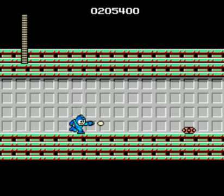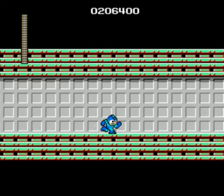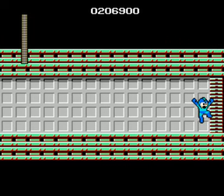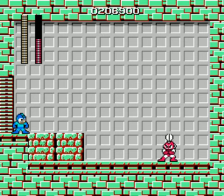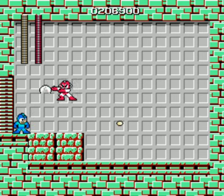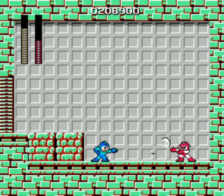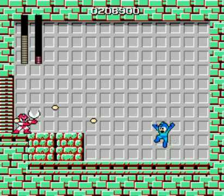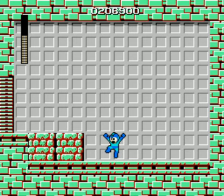My personal preference, I don't like using the Guts Man ability — I think it's called the Guts Arm. I don't like using it against Cutman because he's so simple. So I'll just Mega Buster him to death. Takes so much damage. Great position now. And that's that — another one bites the dust.